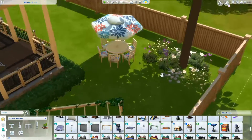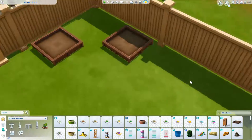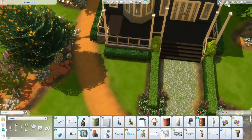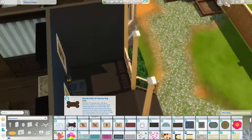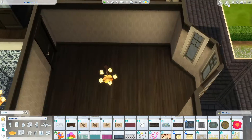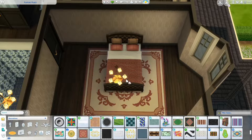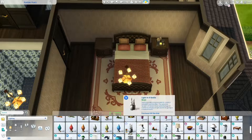Sometimes I put a thermostat in the house and sometimes I don't, especially if I'm using a fireplace. But this time I did. There's also a little umbrella holder. Sometimes I put the little decoration box in but then I don't, figuring those are things people can add themselves if they have those packs. As you can see, when I put the two planters in the backyard, that's when I realized all my landscaping was gone. I changed the terrain paint and I like how it turned out much better.